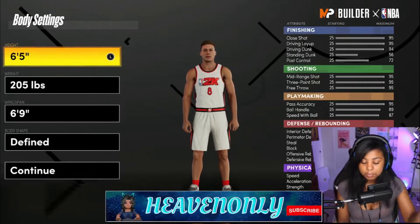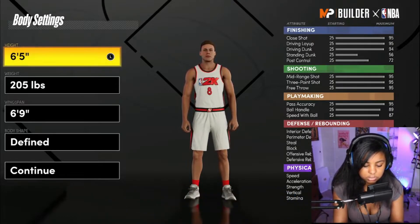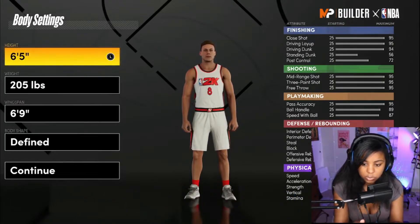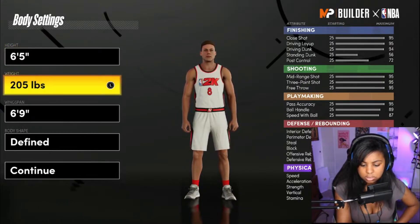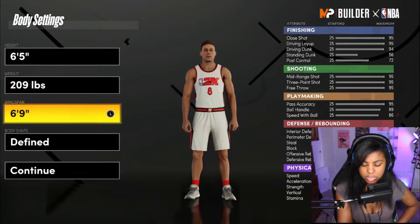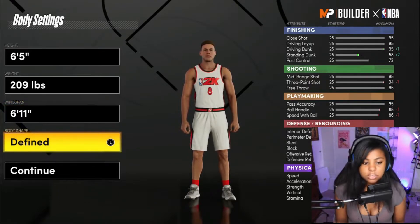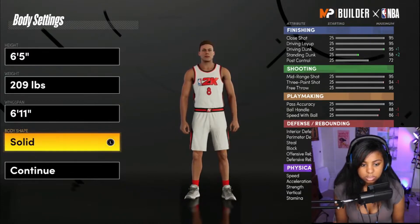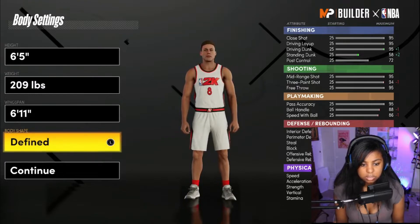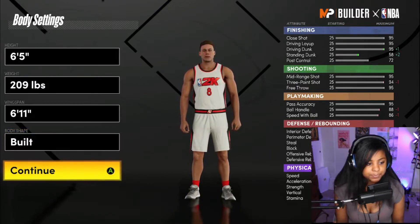Pedro already made sure to add these in, but let me double check. So we have height at 6'5", weight at 209, and wingspan at 6'11". For body shape, I always like it as built — so we'll do built.